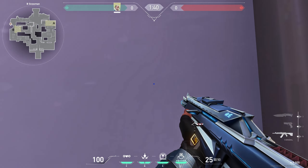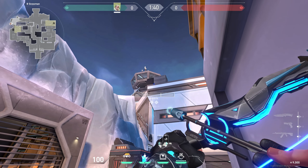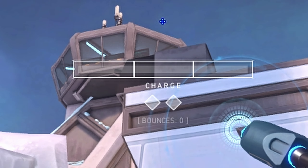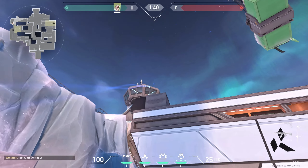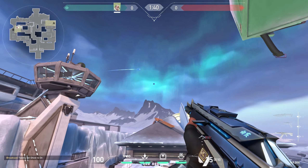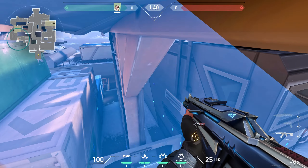Go to this corner, line this spot with the letter H of the charge text, and do a full charge with 1 bounce. This is the best arrow for retaking B site.